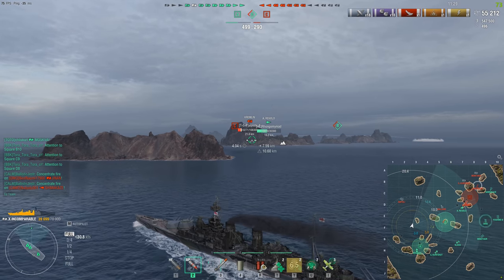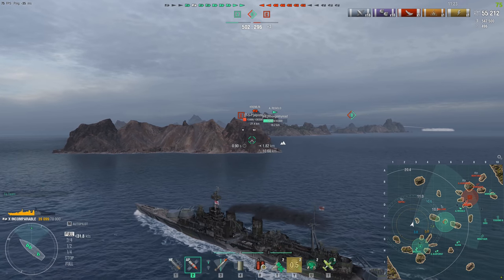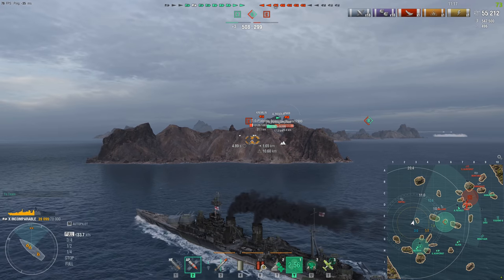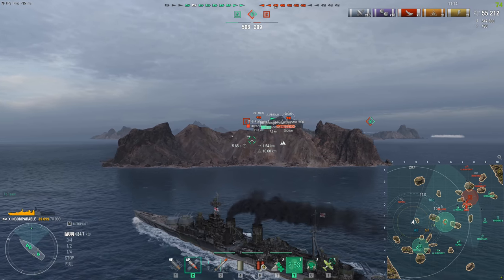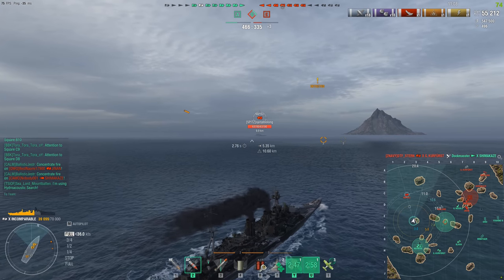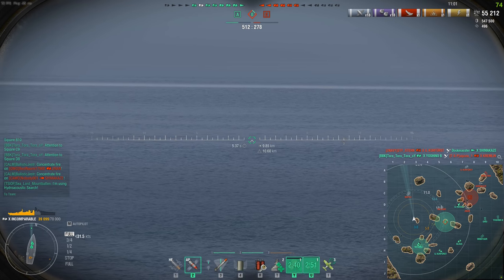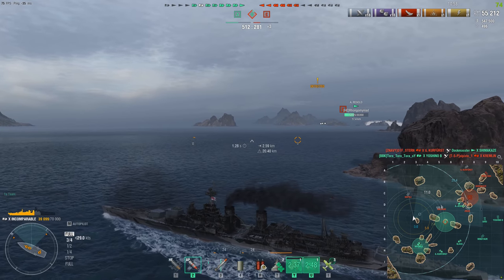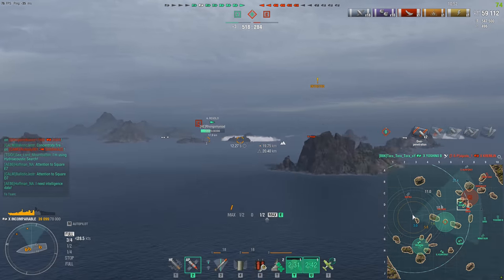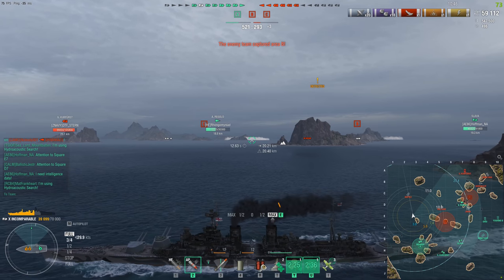If you remember from a few early access events ago, when they put the Johan de Witt in the random bundles for early access to the Dutch cruisers, that was a bit of a mess — more players than not seemed to be going to the very last bundle to get the Johan de Witt. This time around, even as a World of Warships YouTuber, I decided not to splurge on this event because I'm kind of sick of these events. There are 60 bundles costing 1,000 doubloons each, meaning you could spend up to 60,000 doubloons trying to get a tech line tier 9 ship.